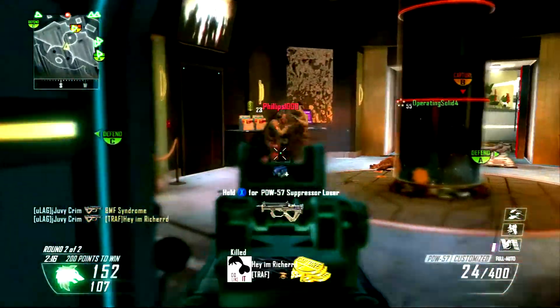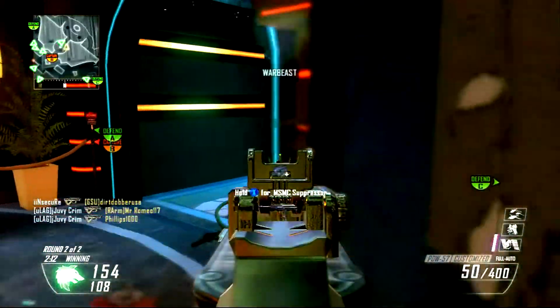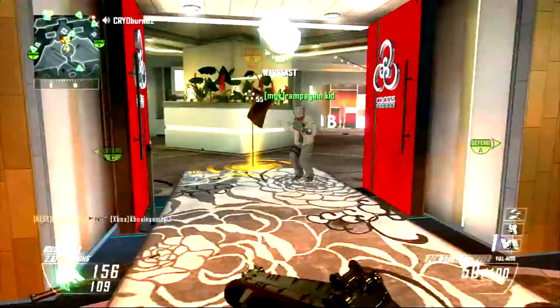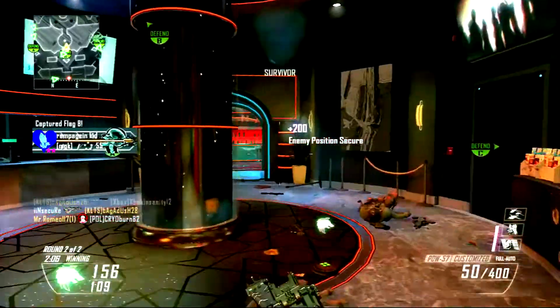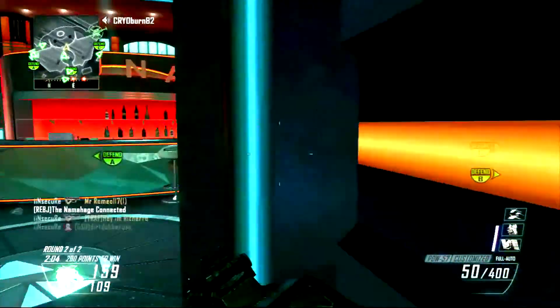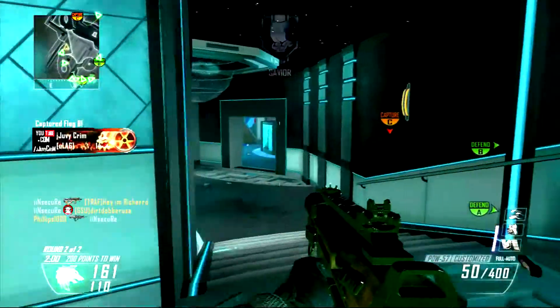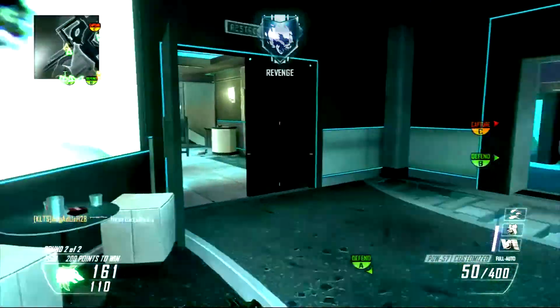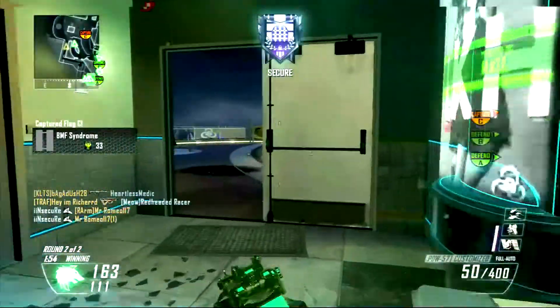I don't even know how many times I've been killed by a sniper sitting up there. Also KSGs — they're just sitting up there holding down the left trigger. I'm trying to play the team, capping that flag, and all of a sudden I'm instantly dead with a hit marker. Look at the kill cam — KSG.